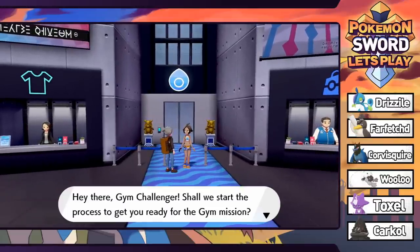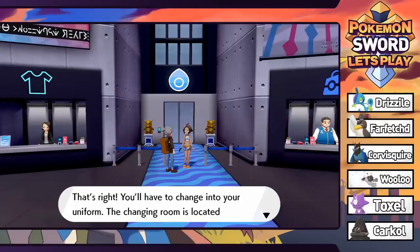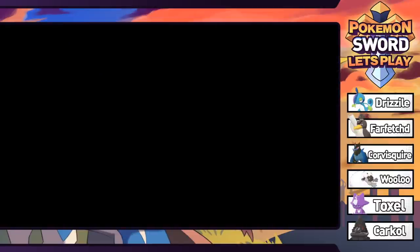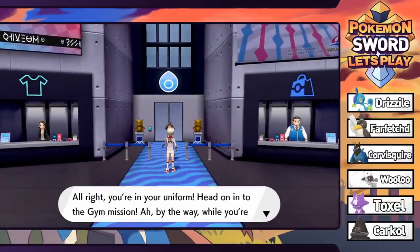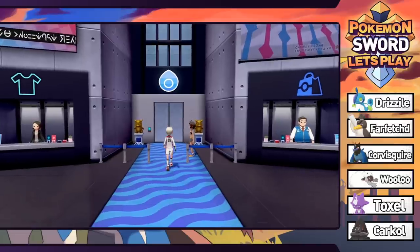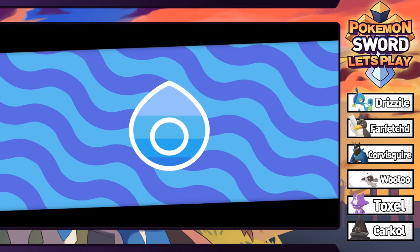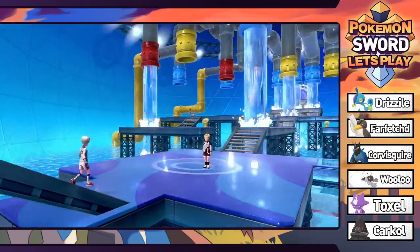The gym attendant says we need to change into our uniform. We get swagged out in our soccer gear, ready to go. Number 69 - alright, you're in your uniform, head on to the gym mission. By the way, while you're on the gym mission you can't use your Pokemon Box Link, which makes sense - you can't change your team once you get in there. Let's go - second gym! Oh my god, this place is massive. The water bill in this place must be outrageous.